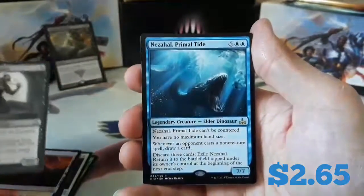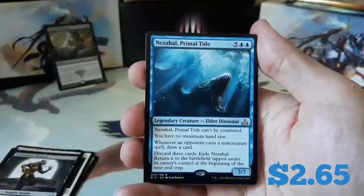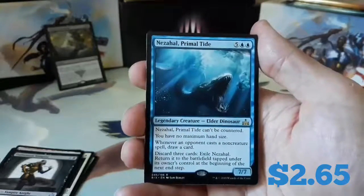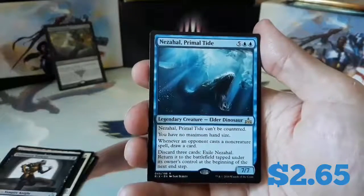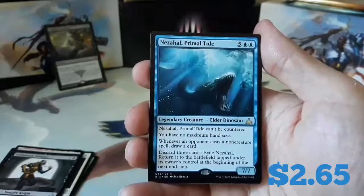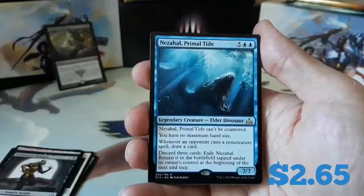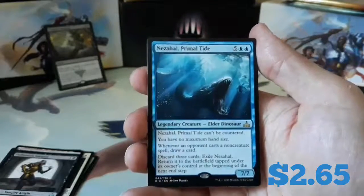And our rare is a Nezahal, Primal Tide. Five and two blue. Nezahal can't be countered. You have no maximum hand size. Whenever an opponent casts a non-creature spell, draw a card and discard three cards. Exile Nezahal - return it to the battlefield tapped under its owner's control at the beginning of the next end step.